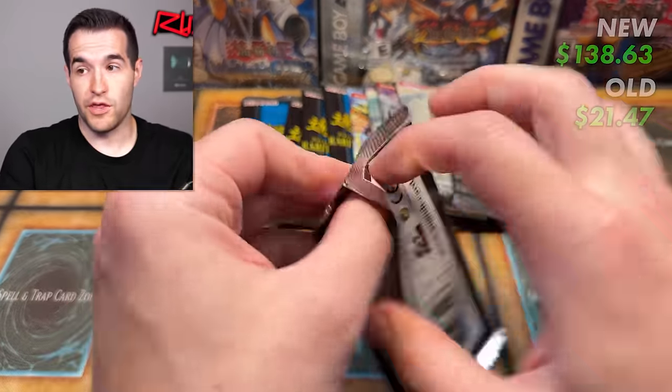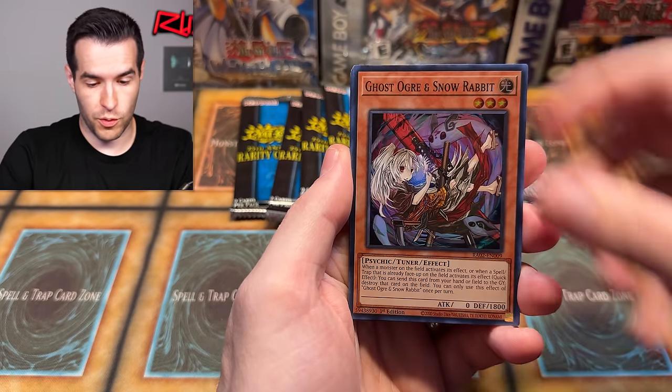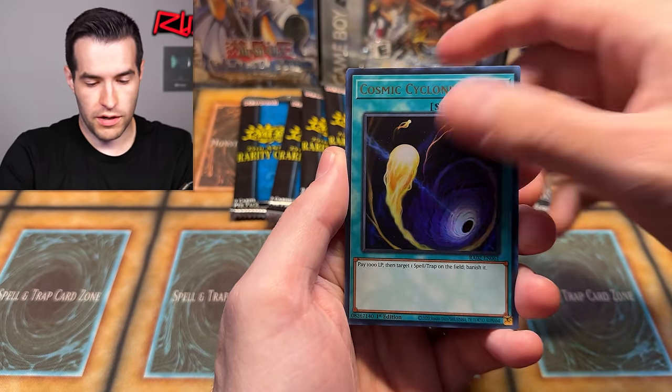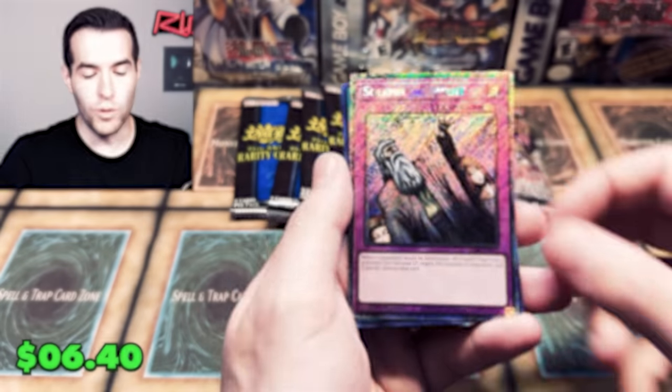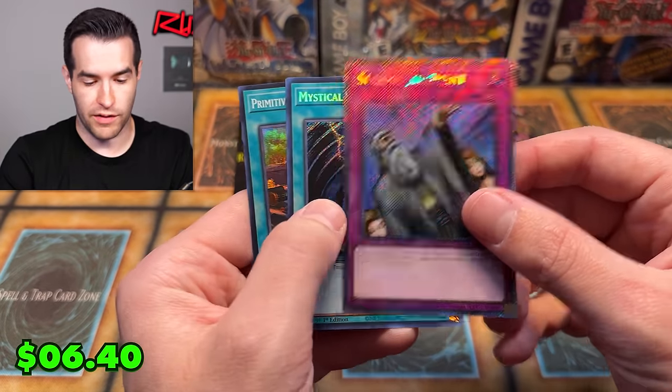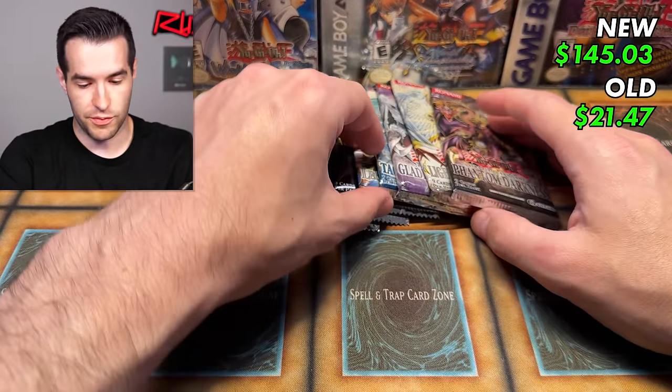Let's go to Rarity first so we can let old school come back, because they need to big time. We have Ghost Mourner, Ghost Ogre, Giddy Crow, Cosmic Cyclone, Ultimate Slayer, Psychic End Punisher — and a Solemn Judgment Platinum Rare! That is beautiful, that is awesome. I might even use that as my Solemn Judgment for my decks.